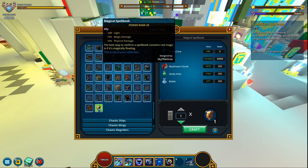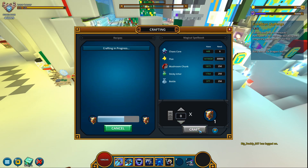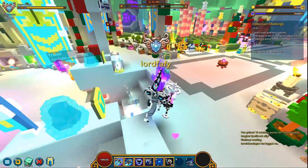It gives a power rank of 20, 200 light, 10 magical damage, and 10 physical damage. It says: 'The best way to confirm a spell book contains real magic is if it's magically floating' — makes sense! It was designed by Skydovirus — congratulations for having your ally hit the live server. To craft this ally you'll need: six cascores, 30k flux, 250 mushroom chunks, 250 sticky icor, and 250 bottles.